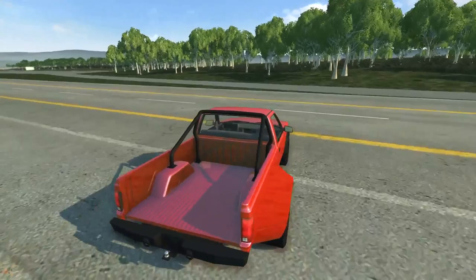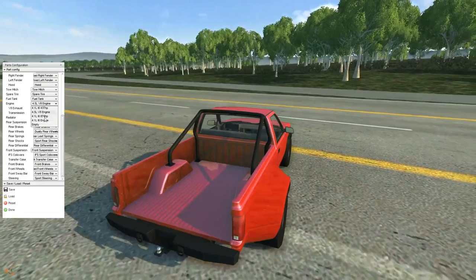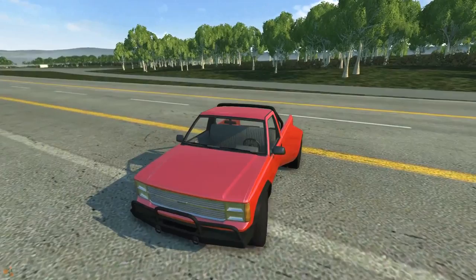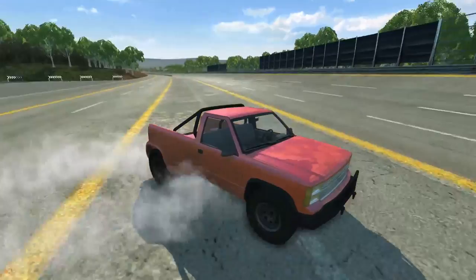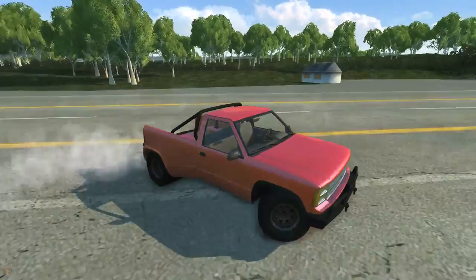We hit that rear bumper just a little bit and we're still not getting the wheel spin I'm looking for. We're going to have to go big or go home — 874 horsepower, you guys ready for this thing? That is what I'm talking about baby — get those dualies spinning! It feels like it's all wheel drive almost.